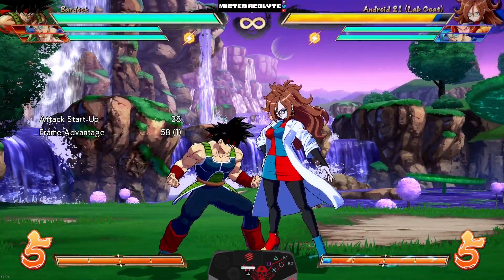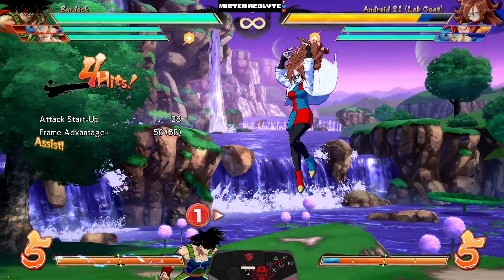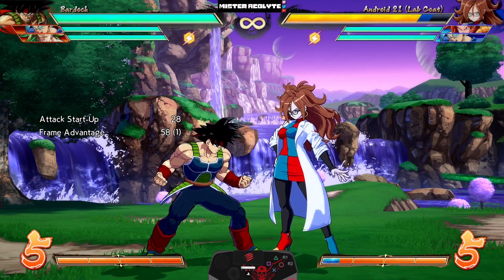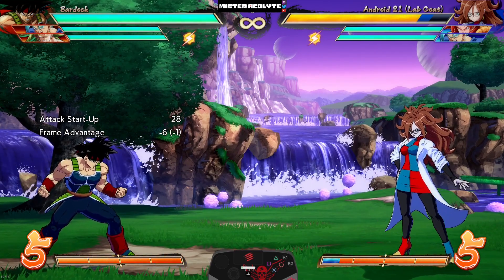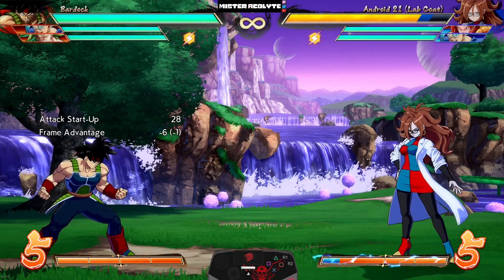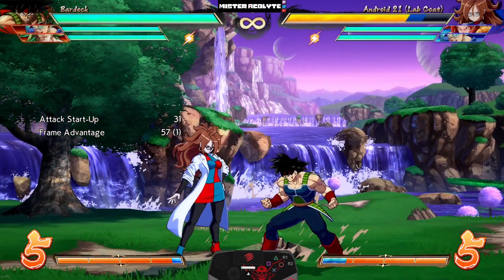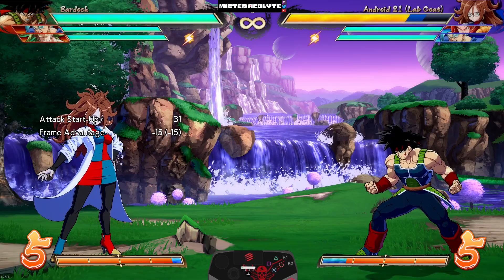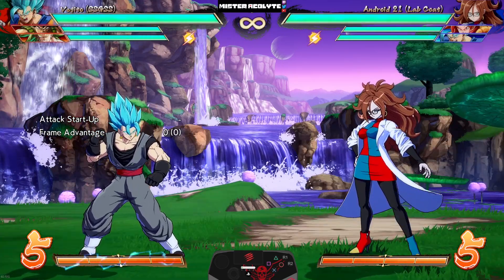Last but not least, they finally nerfed Vegito A. As you can see, it is now nowhere near as plus as it used to be — it went from plus 72 to only plus 58. Plus 50 for an assist is rather low in this version of the game — most assists are around plus 60 or over, so plus 58 is very very low. Thank goodness for that change.